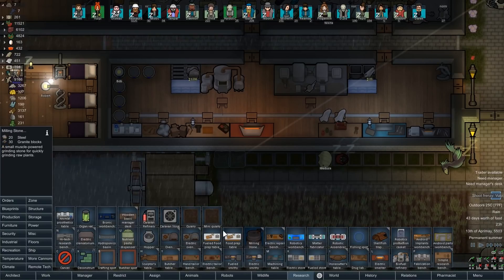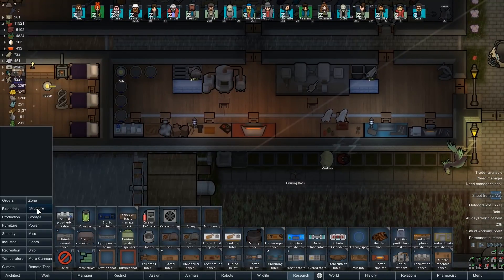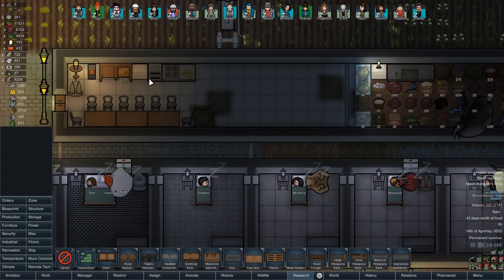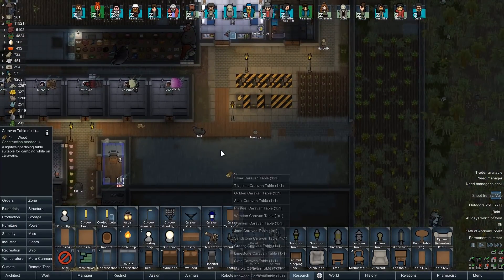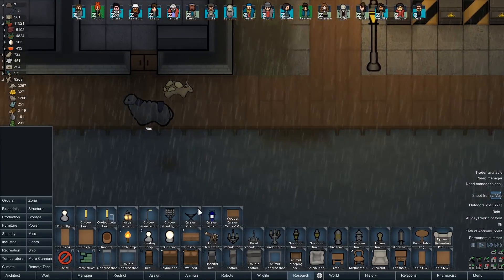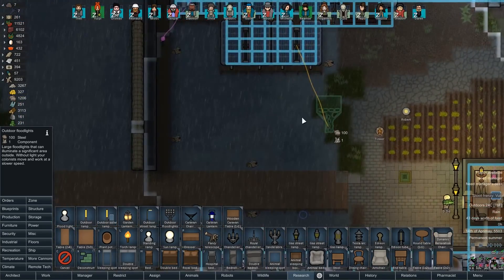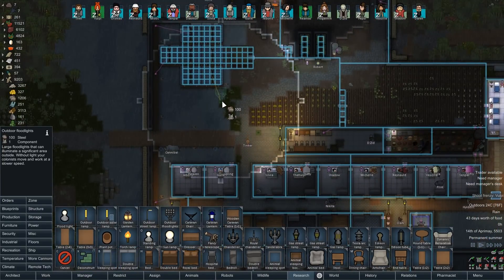I think that's all the new stuff we have right away in here, but we may discover more things later. Storage has been moved into its own area, which I actually adore. Eventually I'm going to expand this kitchen area. Furniture has been moved into its own area - we got a little tiny caravan table, easily foldable. A chem fuel powered lantern you can take on the go, some chairs, and flood lights which actually tell you how much light they flood. We're probably going to replace some of our outdoor lighting.